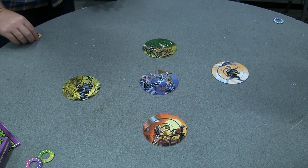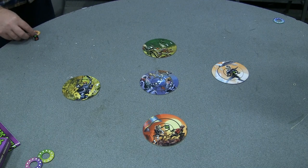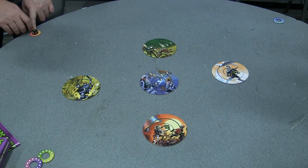What happens is we each have a flying saucer which goes in front of us and this is our base. This is where we start. Take the die, put it in your flying saucer, hold down the end and attack.